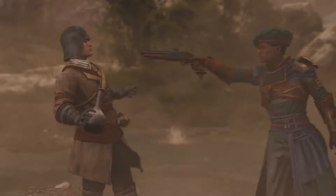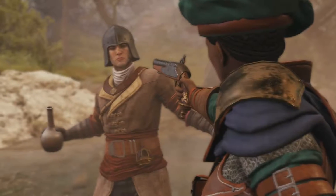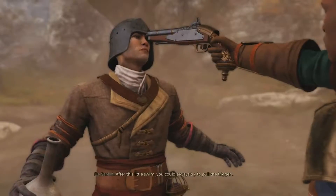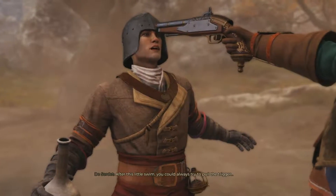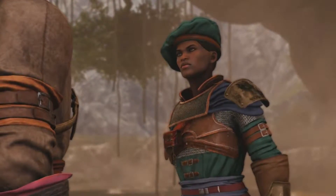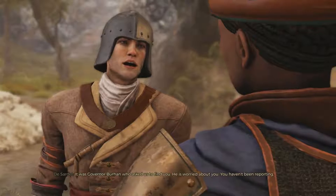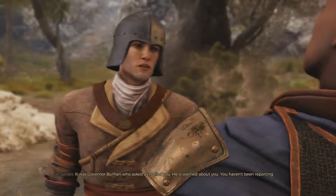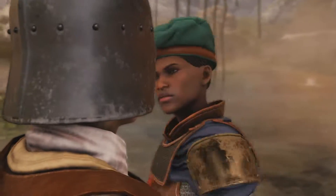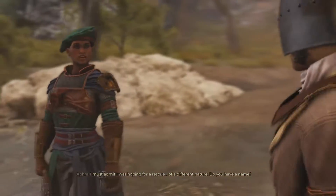We encounter Afra in the marshes. She says: 'I'm not here to kill you.' We explain: 'We were sent to look for you.' She's skeptical but then asks who sent us. We explain Governor Burren sent us — he's worried because she hasn't been reporting. She admits she was hoping for a different kind of rescue and asks our names. Sarday is introduced, along with Captain Vasco and Siora, daughter of Bladnid. Afra introduces herself as a scholar from the Bridge Alliance.